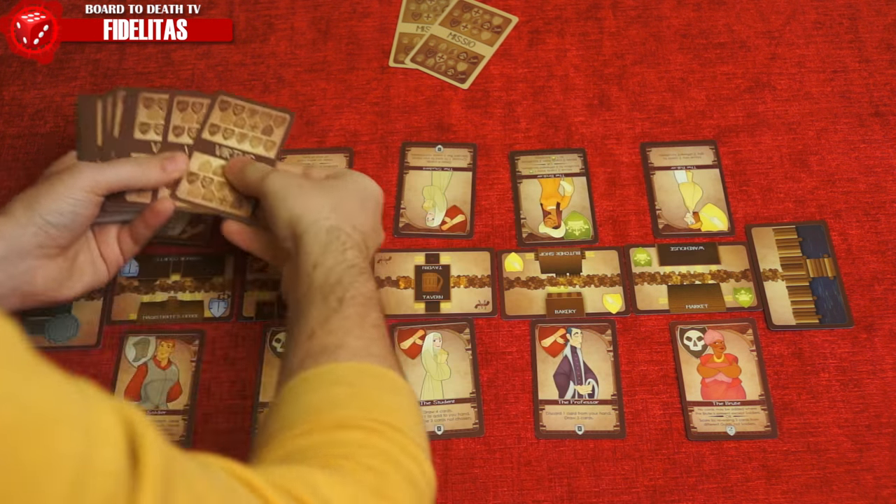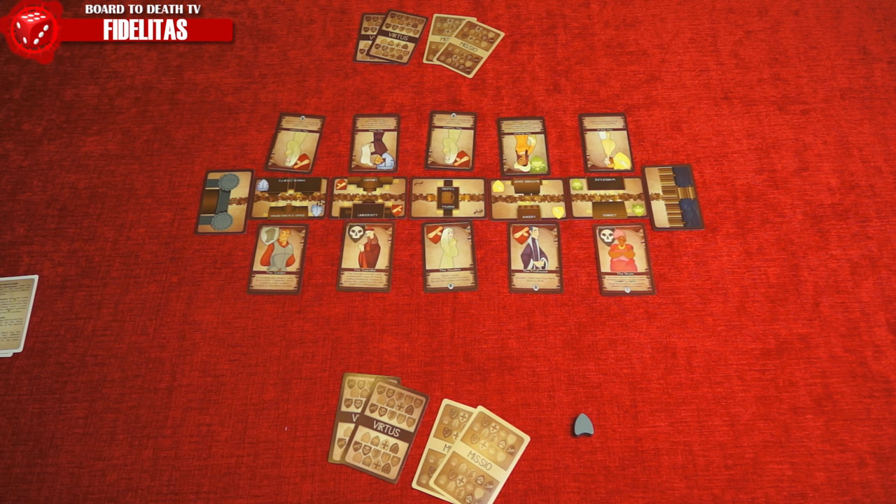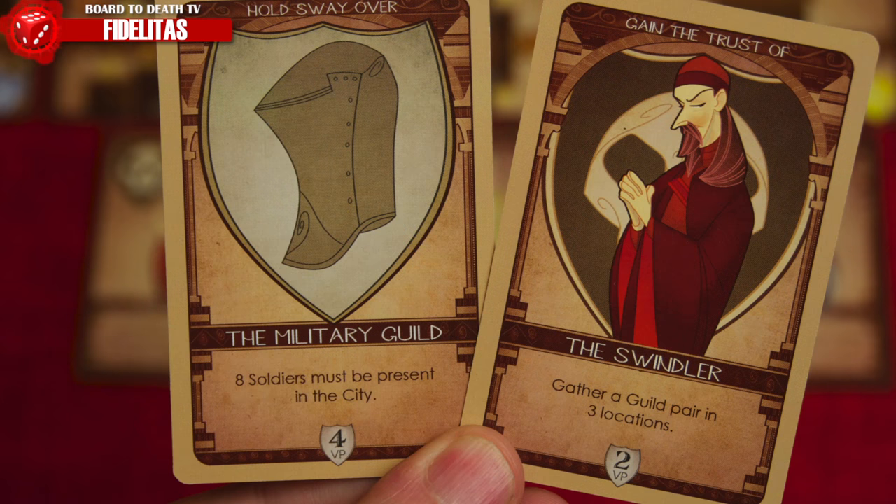The objective cards and citizen cards are hidden from other players. Give the starting marker to the first player and you're ready to play. To win the game, you need to complete your objective cards which give you victory points.